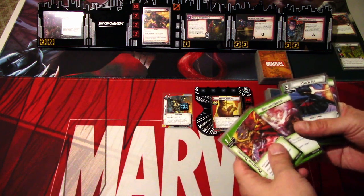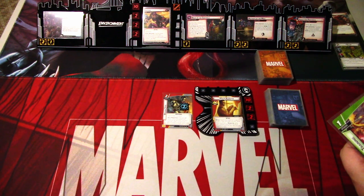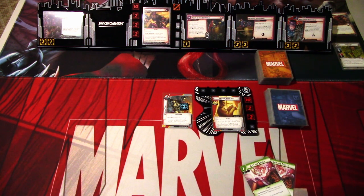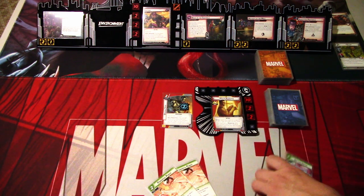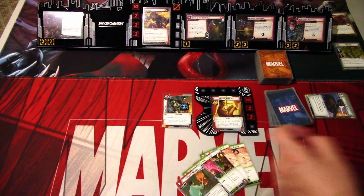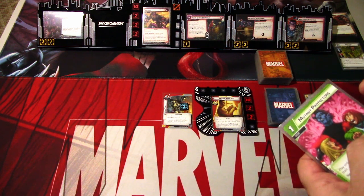Our opening hand has Protective Training, Bait and Switch, the X-Jet, Powerful Punch, Bait and Switch, and Powerful Punch. We'll keep one Bait and Switch and get rid of the rest that aren't useful. We mulligan a lot. I'll keep the Powerful Punches and redraw: Armor Up, Mutant Protectors, Pieter's Studio, and Mutant Protectors. Let's see how we can deal with all of these side schemes.